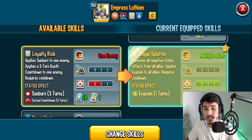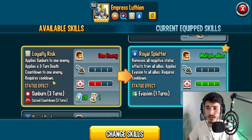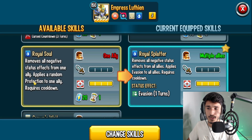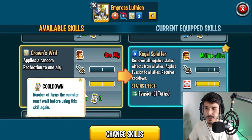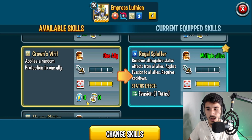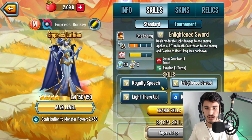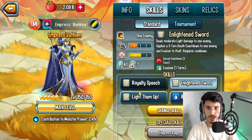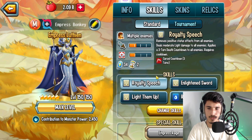We also have Royal Splatter, which removes all negative status effects from all allies and applies Evasion — I actually like this skill a lot, it can definitely come in handy. There's also Sunburn to one enemy and a three-turn Death Countdown to one enemy. It removes all negative status effects from one ally and applies a random protection. This could throw off the enemy — for example in a triple-speed Empress Luthien Team Wars setup, applying a random protection to your taunt monster means the enemy has to find a way around it if they have no Piercing.